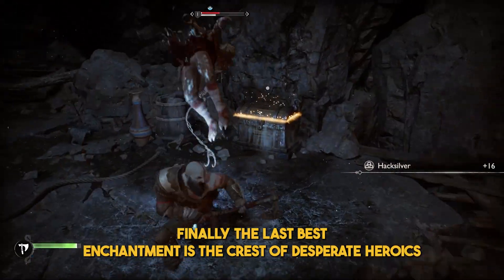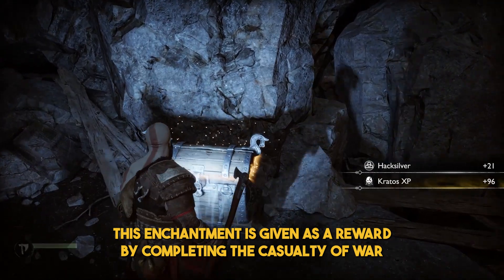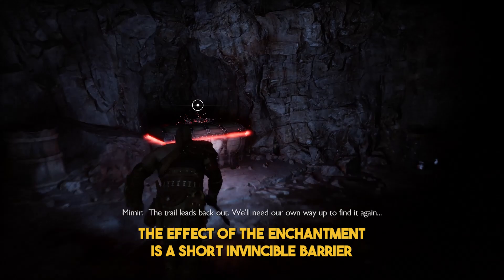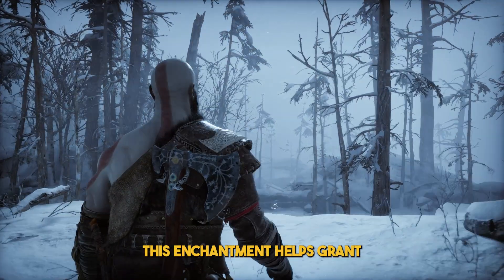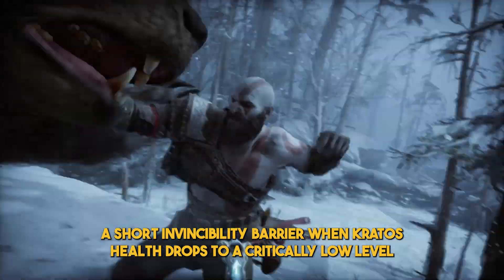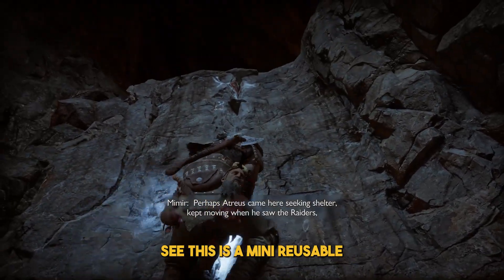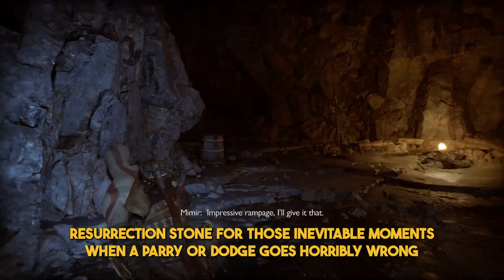The final best enchantment is the Crest of Desperate Heroics, given as a reward for completing the Casualty of War: The Brooch Favor. Its effect is a short invincible barrier, health burst, and strength buff when health is at a critical level. This grants a short invincibility barrier when Kratos' health drops critically low, with a strength buff and health burst when it expires — essentially a mini reusable resurrection stone for those inevitable moments when a parry or dodge goes horribly wrong.